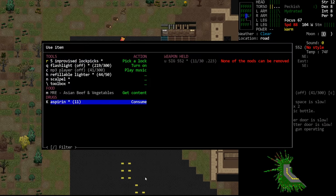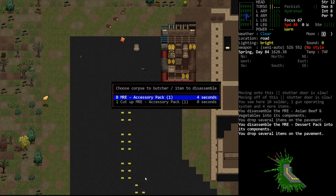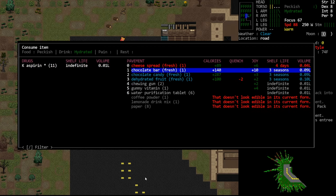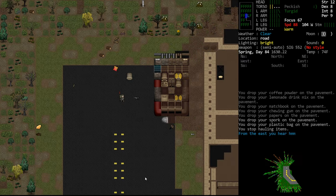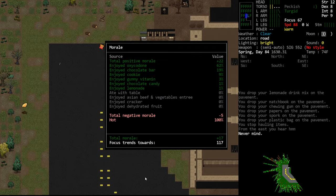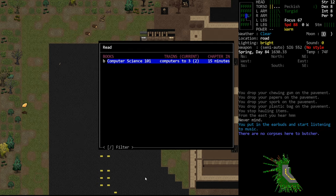We'll pop this MRE which we should have done immediately. We eat this stuff because I don't know that we've eaten a lot of calories since we had all that meat yesterday — maybe that was today, I don't remember. I had to take a break in between episodes because of landscaping. Should be in a good mood now. Activate the MP3, read the book.